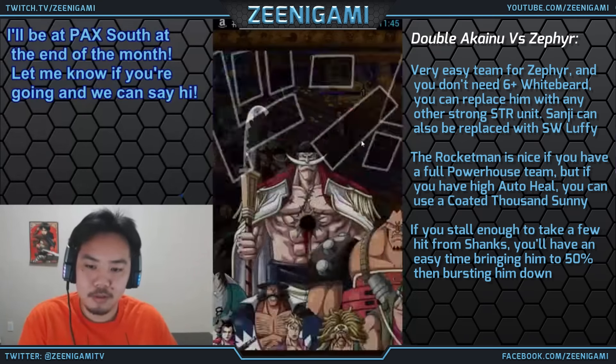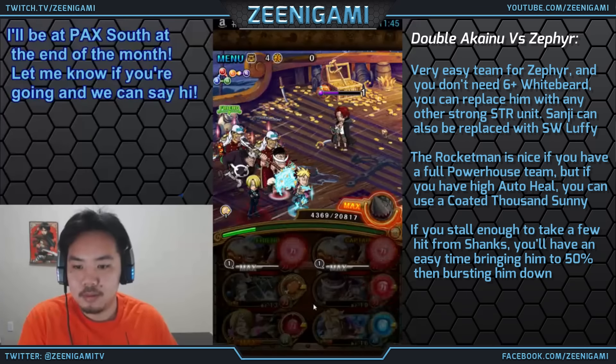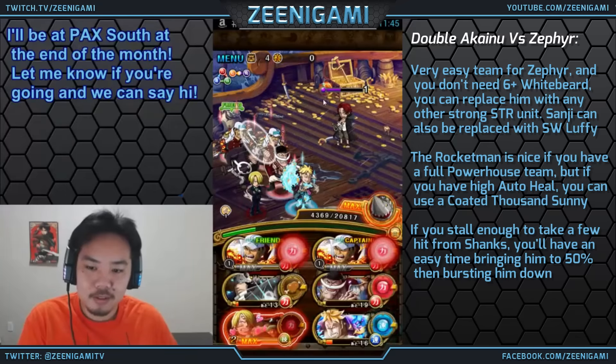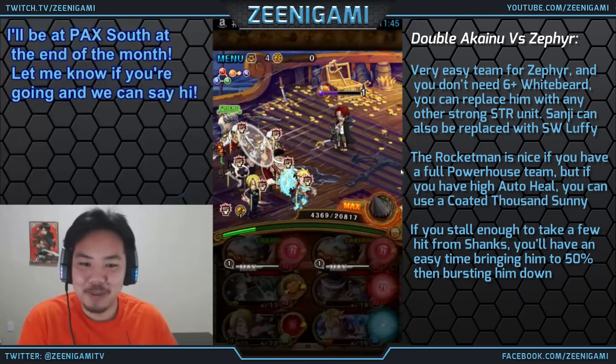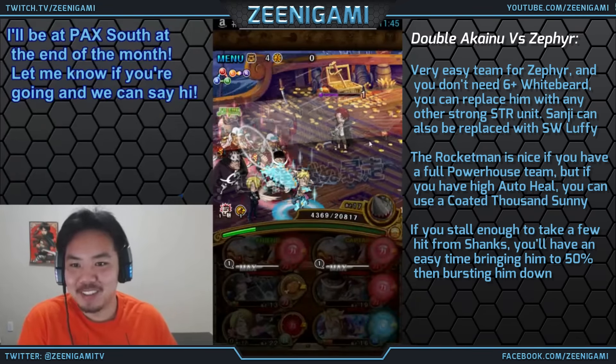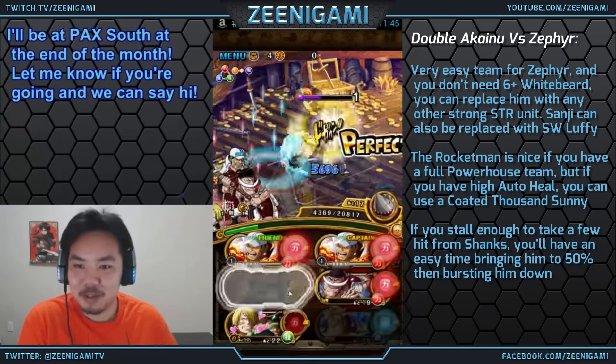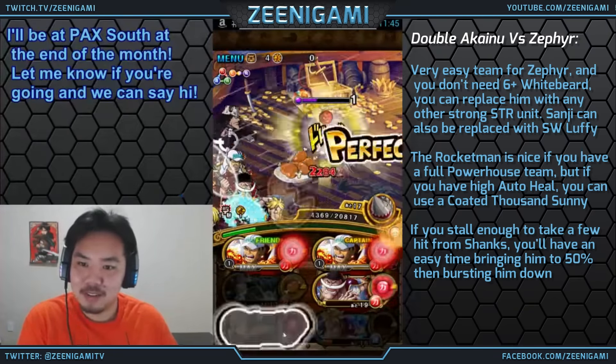I've been Inigami — good luck against your own Shanks invasion fights. Remember that the Shanks invasion and the Whitebeard invasion fights are where you can get your skulls for 6-star Whitebeard, and we'll see where else skulls show up whenever new 6-plus characters come out. Thank you so much for watching.